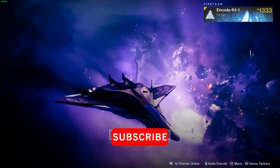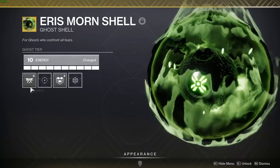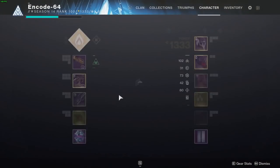Welcome! In this video I will show you how to earn XP ridiculously fast with minimal effort. To get started, make sure your ghost has the XP mod equipped. The 12% mod costs six energy, so level up your ghost if you haven't already. It's a world drop as well — if you don't have it, just play the game and use the 10% for now.